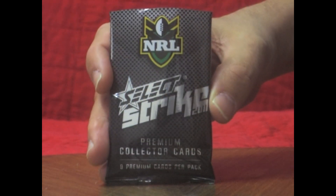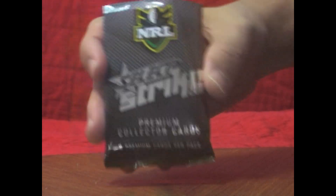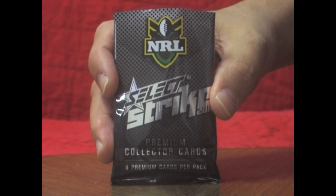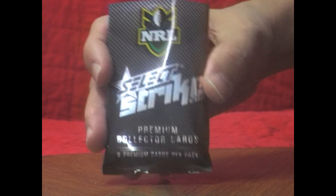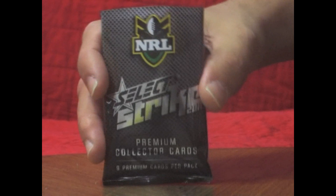Welcome to box break number four of the Select Strike 2011 NRL cards. We're up to box break number four so we'll start opening the packets. As per the other videos, we have cut the top of the packets just to make it nice and quick and safe for getting the cards out. So we'll start with the first pack.